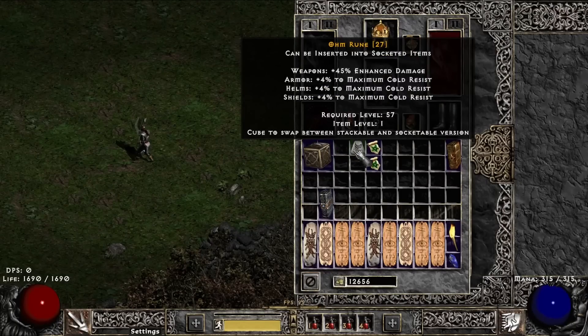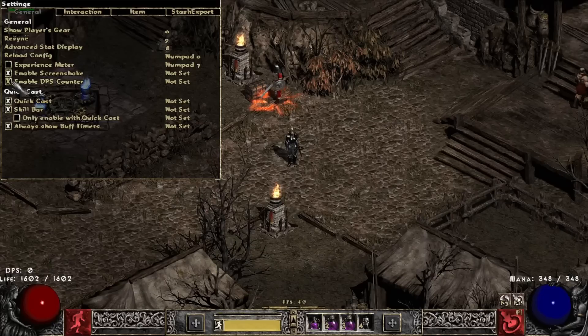A couple of changes to runes. Omrun now grants 45% enhanced damage instead of 40. Amrun now grants plus 10% open wounds instead of 25 in weapons, and plus 120 open wounds damage per second in weapons. This is mainly to support the changes around the open wounds mechanic.